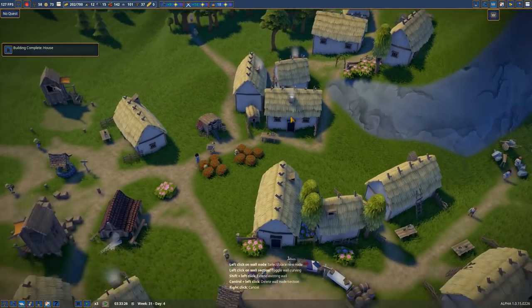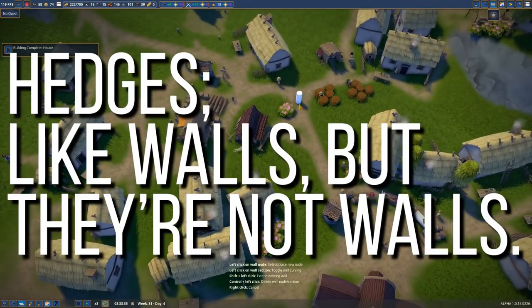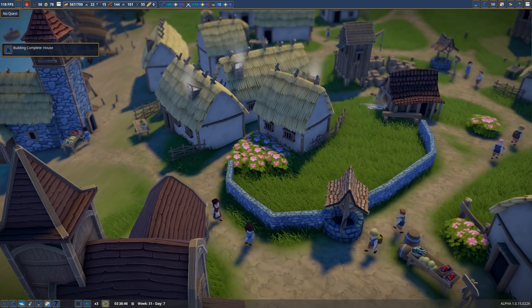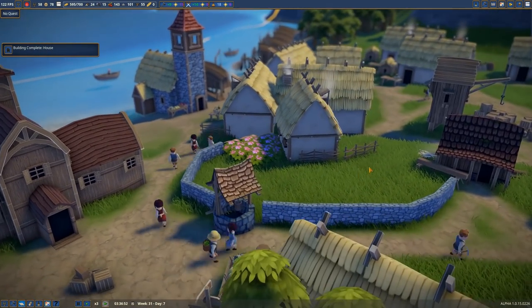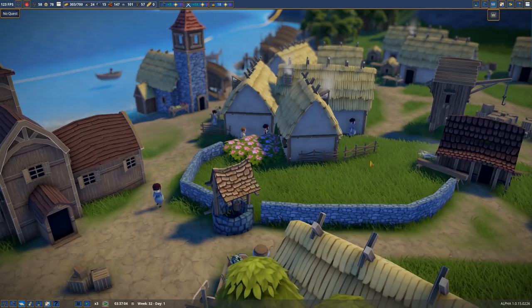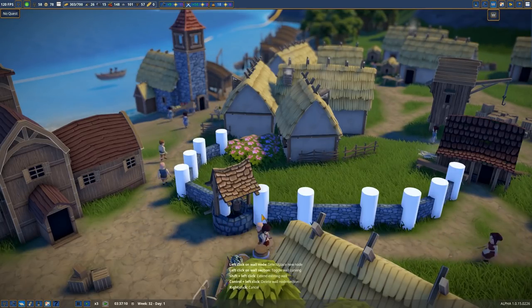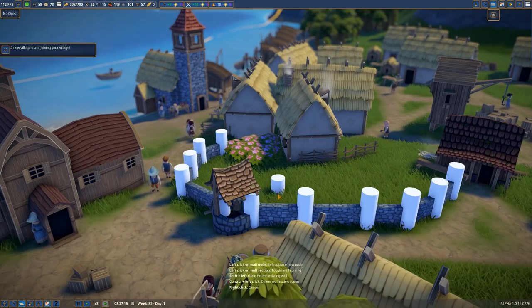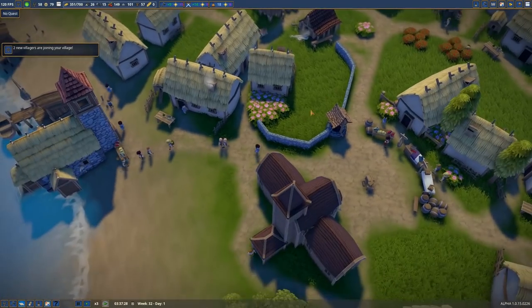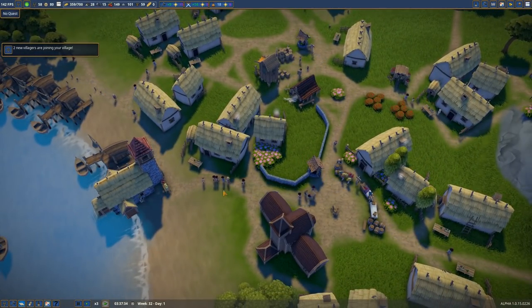Do you want hedges? They're like walls but they're not walls. Doesn't really look like a hedge, but that's okay — I kind of just want to fiddle with it more. There we go, it kind of joins into the well. Perfect.